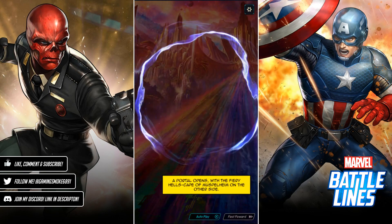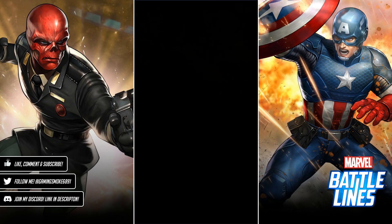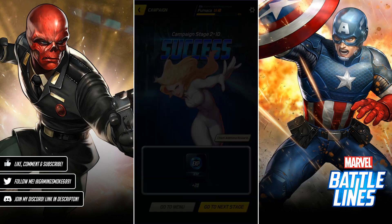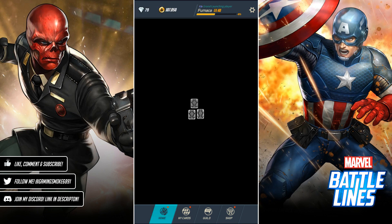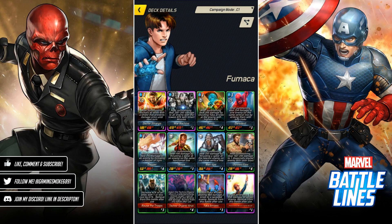Thor is breaking the rainbow bridge — or actually creating a portal it seems. Done. We've completed chapter one and chapter two of campaign mode. Let's have a quick look at the team I used — it primarily consisted of one-cost cards with Doctor Strange. I didn't really need to use Doctor Strange that much to be honest, but he is a card many new players may have.